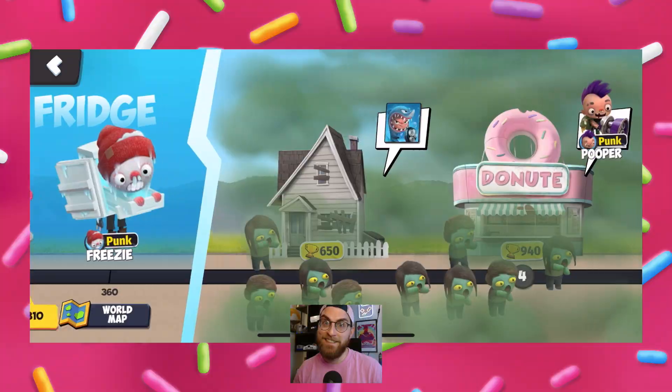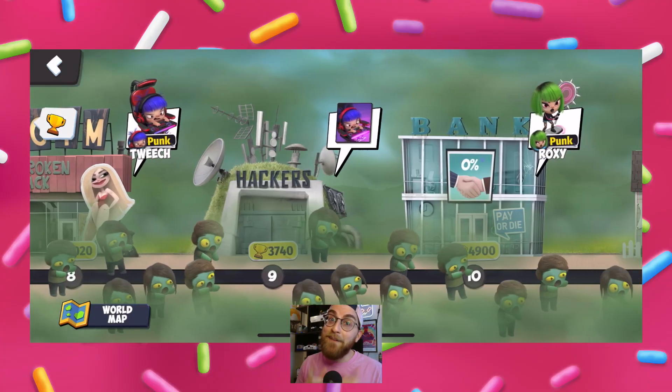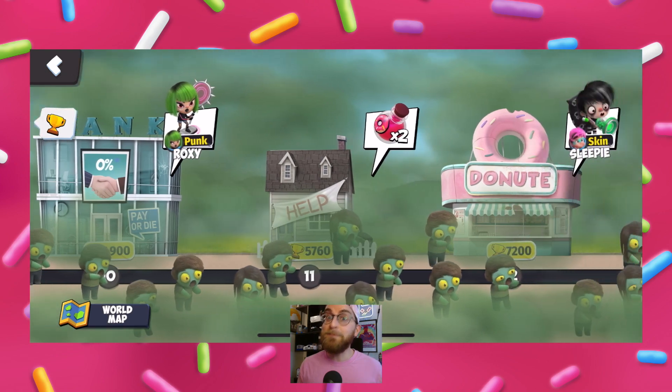In this update, there's a new game progress system. Just like before, by fighting zombies, players will receive trophies. However, now these trophies will be used to free cities from zombies and save civilians.